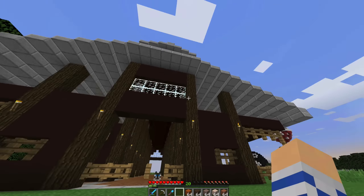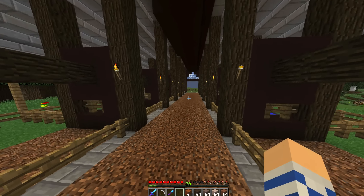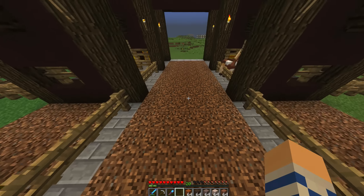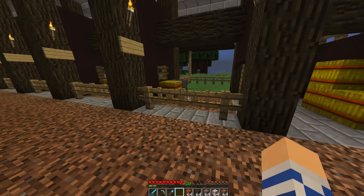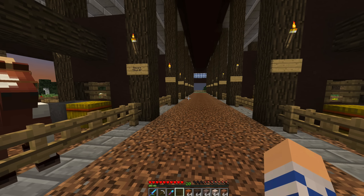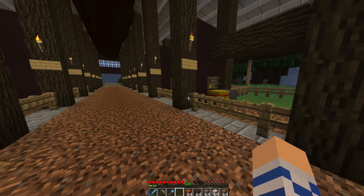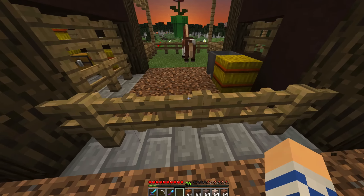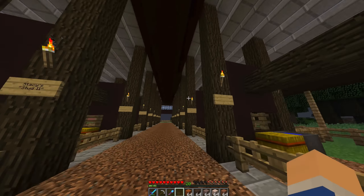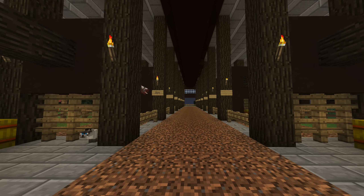Dull even did some terraforming over here, which is awesome. That's the back of it, and this is it — the stables are complete. A couple people didn't like the fact that there was coarse dirt down here, but you gotta use your imaginations. In my mind when I look at this stable, it is completely worn dusty dirt that's been trotted down by the horses, and this wood is weathered, these fence posts are weathered, and it's just a beautiful old stable. You have to use your imagination.